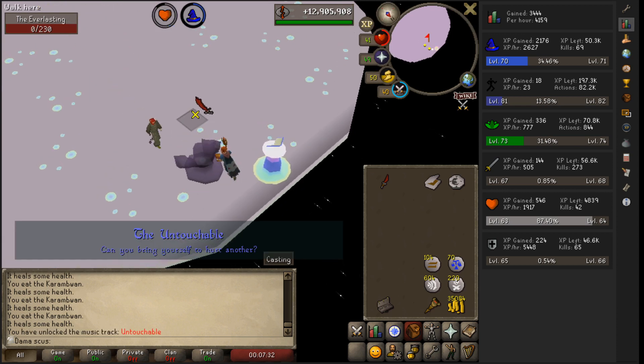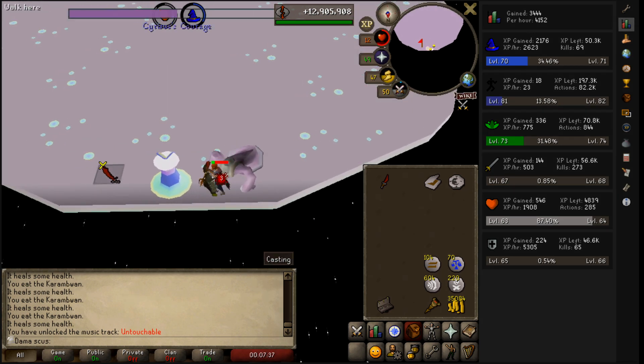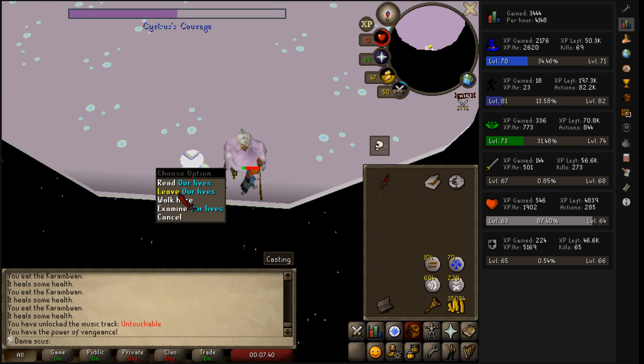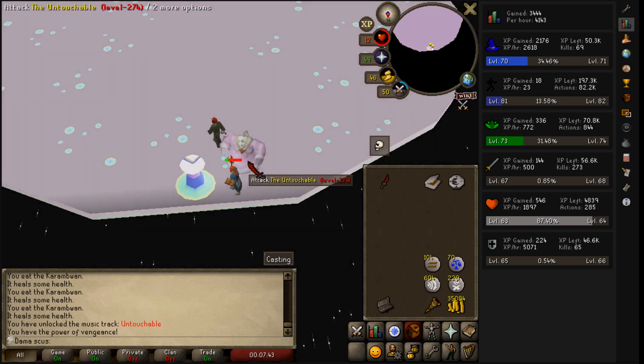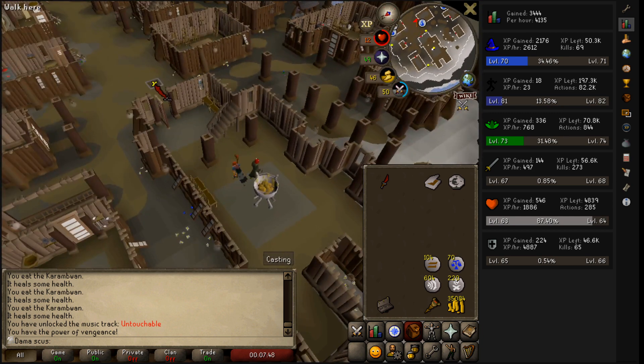I need to get out of this area. Are you kidding me? No, no. I'm gonna die. I'm gonna die. I'm gonna die. Dude, I'm stuck. Wait - leave, leave, leave, leave. Okay, what the hell? Dude, I literally got stuck.